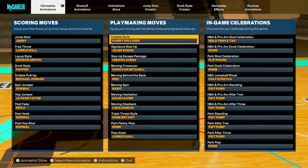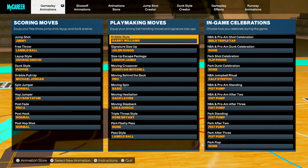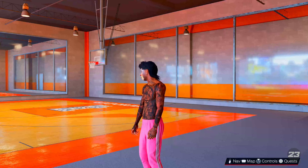I did change my jump shot because I was trying out something, but I didn't change my dribble moves. These are my dribble moves that I use on my 6'9, 97 overall, 3-and-D point.